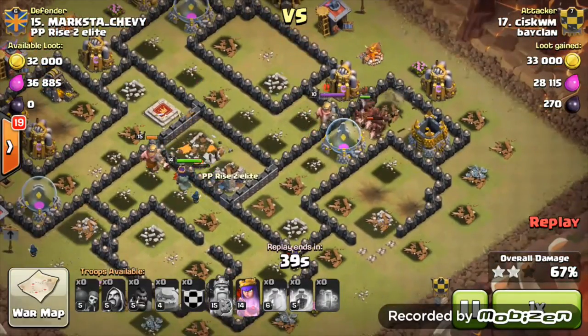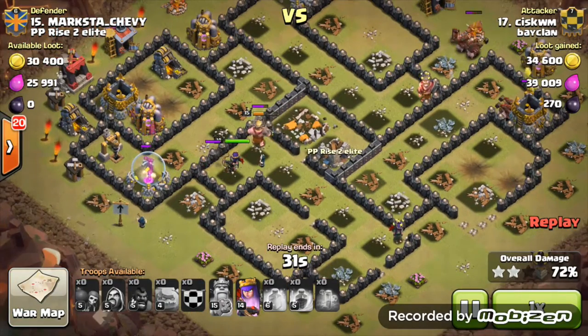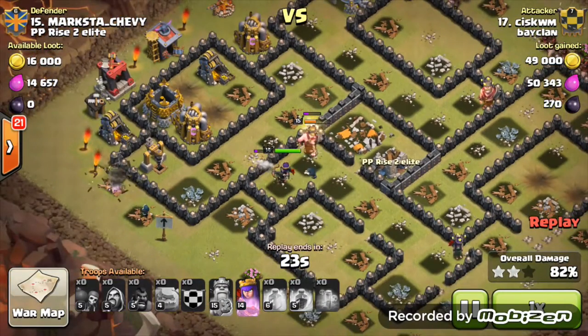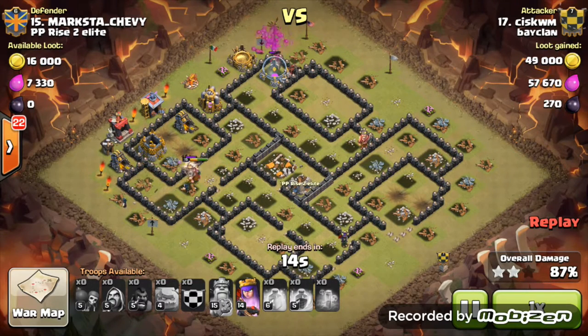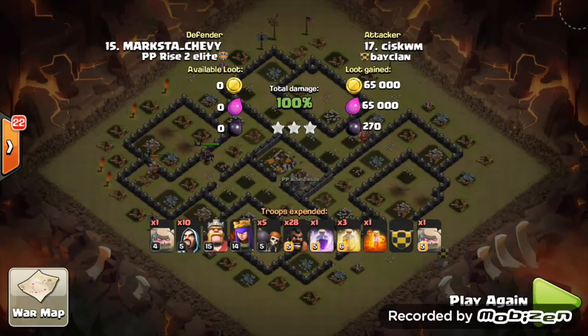The skeletons are gone — maybe some might pop out later but at the moment there are none on the hogs, which is a brilliant advantage once all the defenses go down. As you can see, the barbarian king is still standing, and when your king stands till the end of a GoHog raid, you know it was a beast attack. That's a three-star attack from Sis — much better than my attack on that base — bringing home an extra two stars.